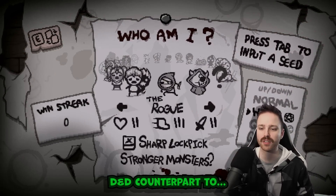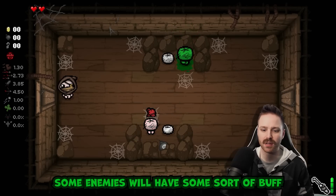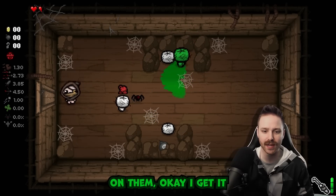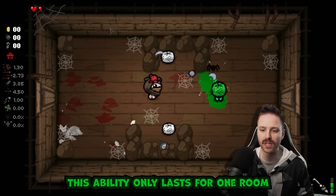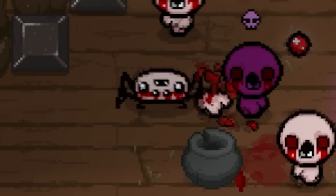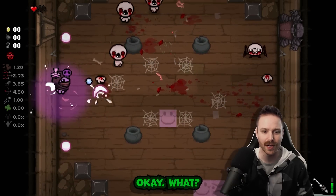The DnD counterpart to Cain - stronger monsters and Sharp Lockpick, which says 'stealing sidearm'. You'll notice that entering a room, some enemies will have some sort of buff on them. We can use our Sharp Lockpick to steal those abilities, but this ability only lasts for one room.